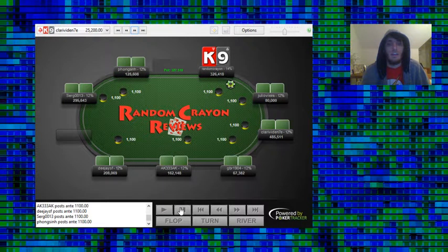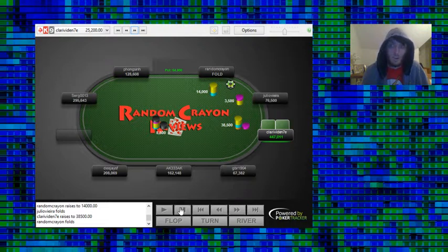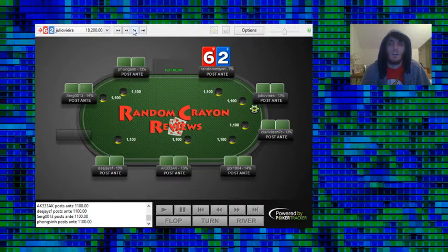Now we have King-9 on the button. We open and the BB 3-bets to nearly 3x, and we easily fold. There's going to be 3-betting with plenty of hands that have us in rough shape — better Kings and stronger pairs. King-9 offsuit doesn't really flop that well. Even if they're 3-betting light, it's not going to be the easiest to play against post-flop. If we were suited we could consider calling, but offsuit just isn't good enough.